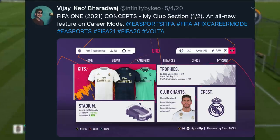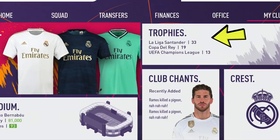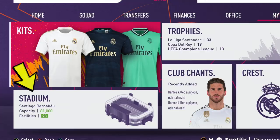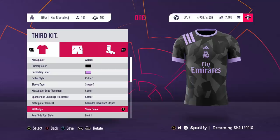VJ has also created an entirely new tab called 'My Club.' Part one shows a kit section for home, away, and alternate kits, a trophy section displaying La Liga wins (33), Copa del Rey (19), and Champions League (13), a stadium section showing Santiago Bernabéu with 81,000 capacity and a 93 facilities score, a club chant section where you can type your own text, and the club crest. Part two reveals a very in-depth kit creator.